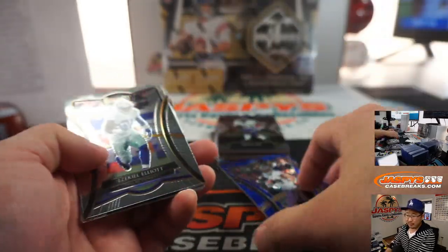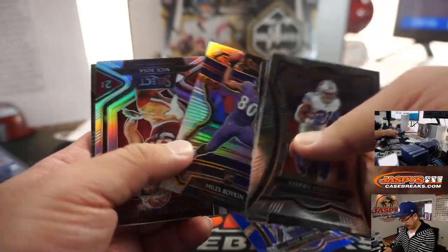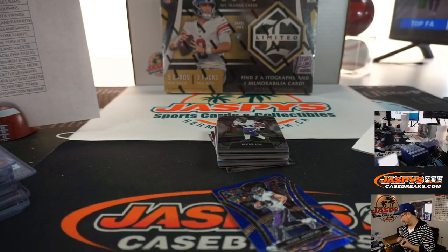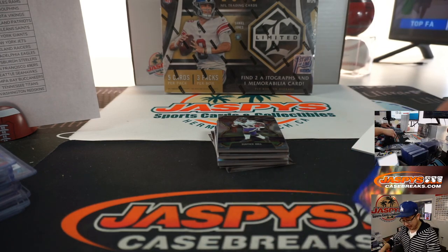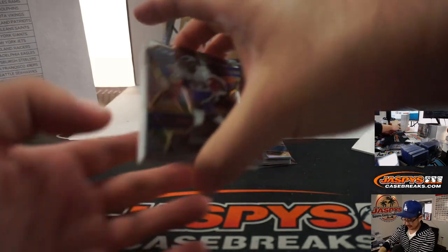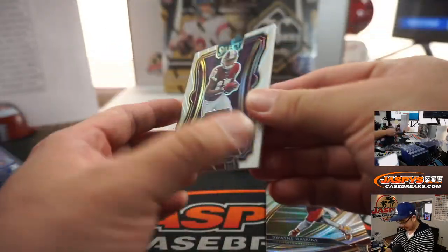I mean, will the Bengals trade down? Trade out of that pick? There are a lot of QBs in the draft — maybe if they fall in love with a different QB. I think they'd have to get some kind of godfather offer, right? But short of that, I can't imagine. There's a nice hollow or silver Dwayne Haskins and a Tarim Galor in white prism.